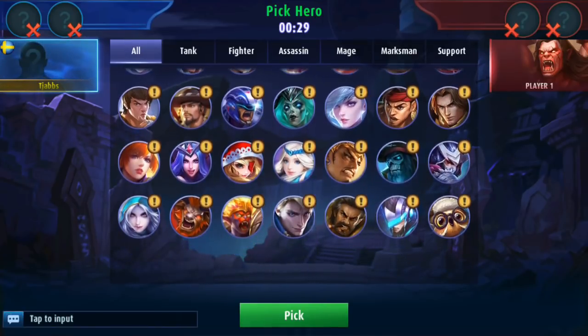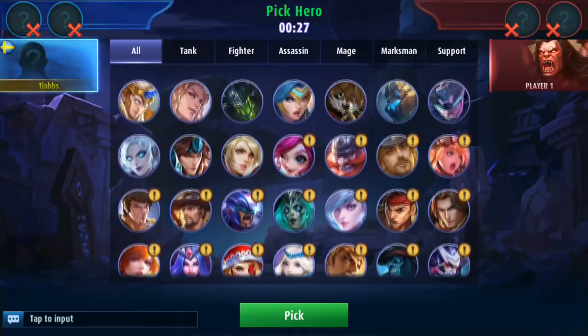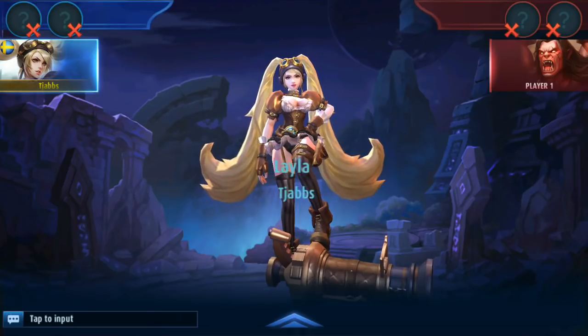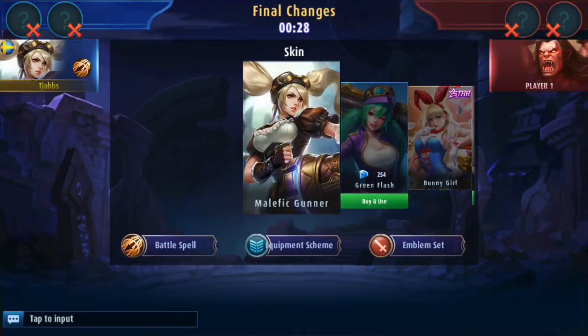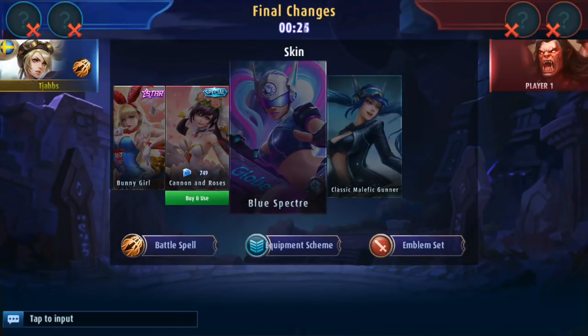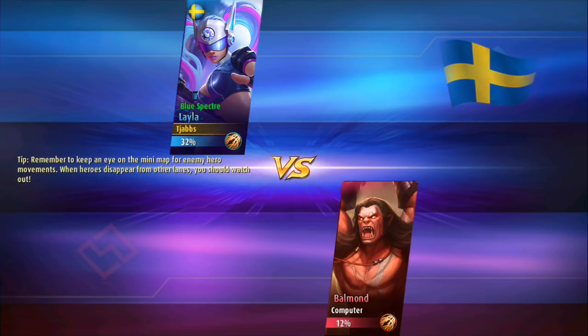So if we take Layla here for example — let's see, she's there. You know how Layla has a really special skin? This one. You can actually try this one and play with it. I'm going to show you guys now that this actually works. It looks like it doesn't work but as we can see here when the loading screen starts up we actually have a skin. And it's pretty cool — it's really cool actually.